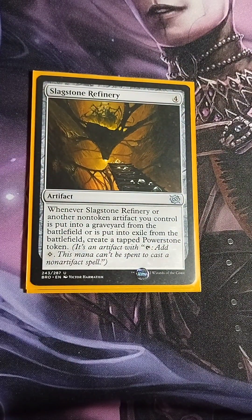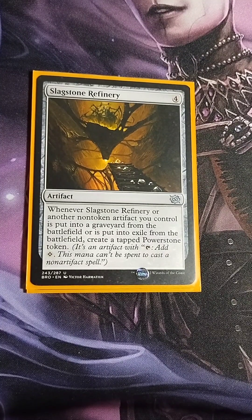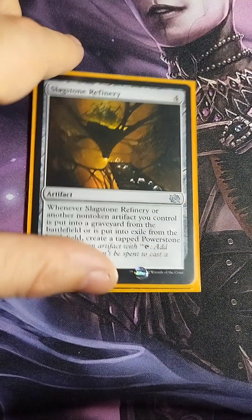Slagstone Refinery — four drop. When Slagstone Refinery or another non-token artifact you control is put into the graveyard or exile from the battlefield, create a tapped Power Stone token. Once again, more sac fodder for our commander — it feels right at home in this deck.